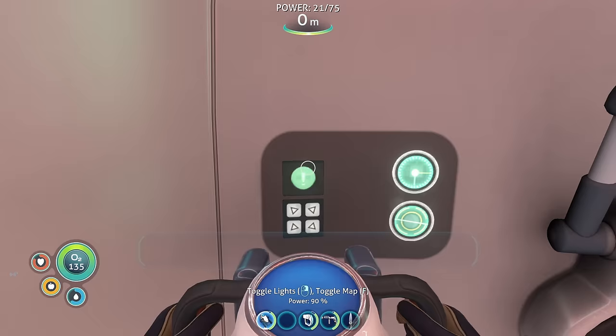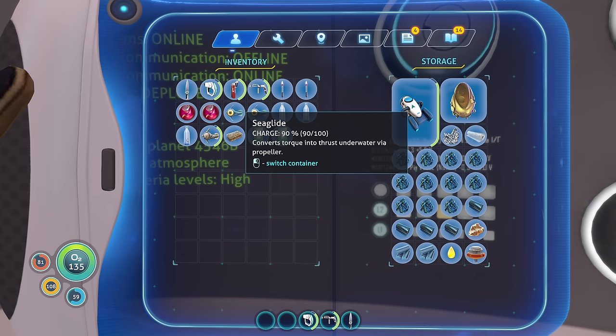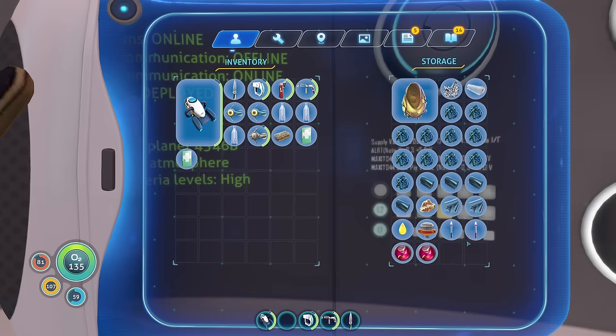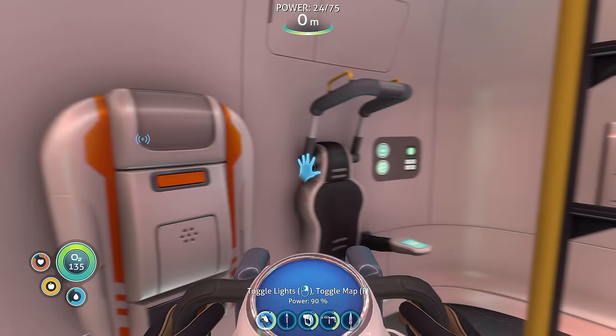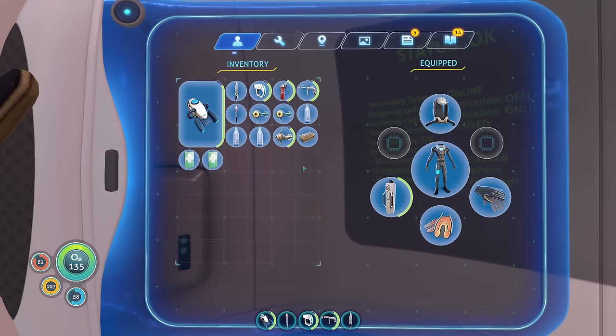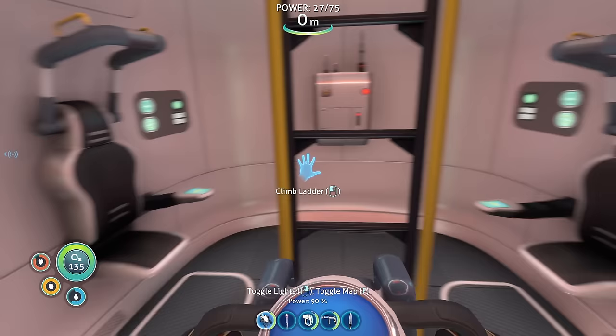Receiving recorded distress call: This is life pod three, uploading our coordinates. We're plugging some holes in our emergency sea glide, so if we're late for the rendezvous, don't panic. Also, don't go home without us. Seriously. Three out. Signal location uploaded to PDA. So there's someone else on this planet? Okay, that means we need to go exploring some more. I'll cook up the food before I go. We've got the sea glide, some nutrient blocks, and three water thingies — I gotta keep an eye out for more of those bladder fish as we go around.